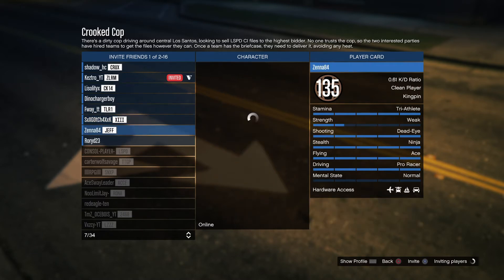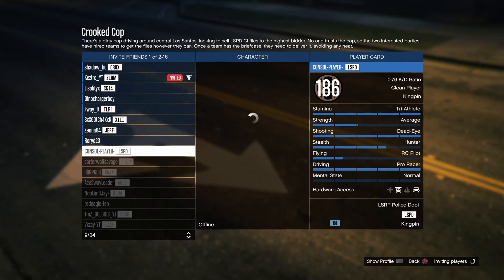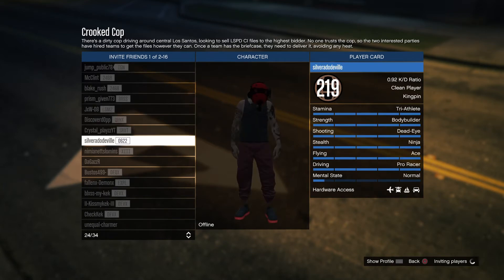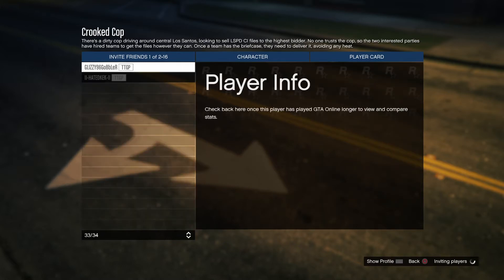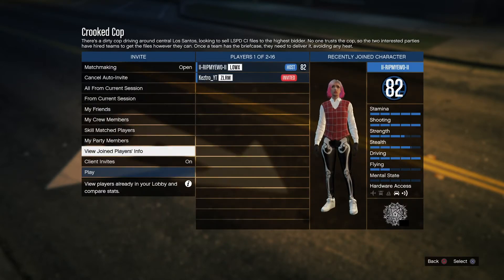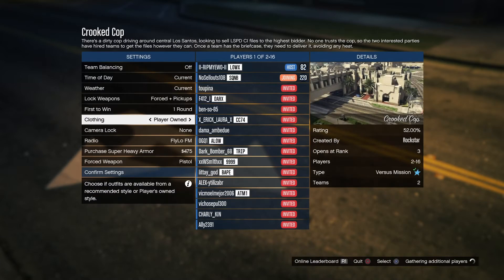I was just waiting for someone to join. I've got my mate Carter — a lot of us don't talk anymore, Carter doesn't really come on. As you can now see, someone is joining. What you want to do as soon as they join is press Play. Make sure your clothing setting is on Player Owned.